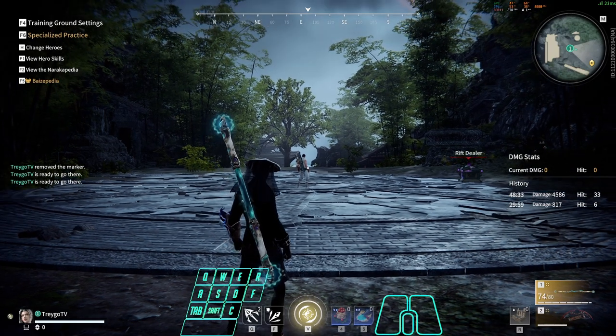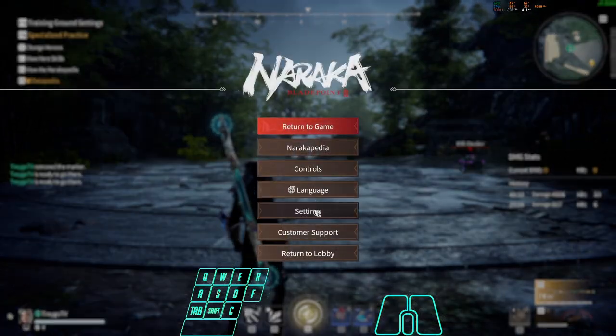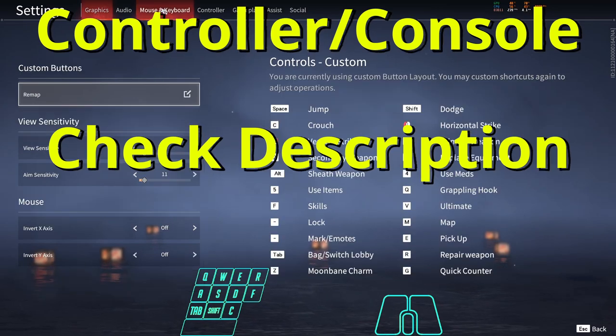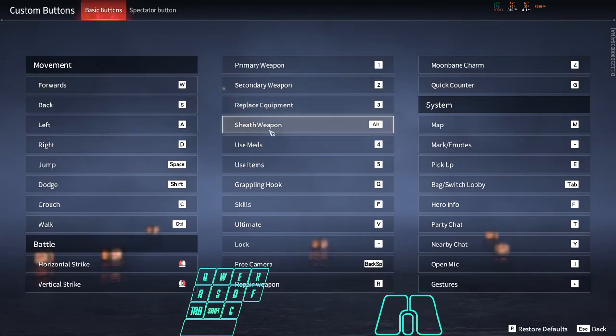But for starters, we need to make sure that we have a specific keybind. This can be done on controller and on console, it's just a slightly different method. But for mouse and keyboard, we need to go into our keybinds and make sure that we have this keybind set to something that's easy to press. This will allow you to bring out your fists, and it is key for doing this combo.